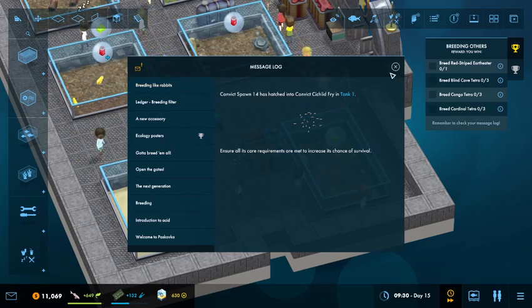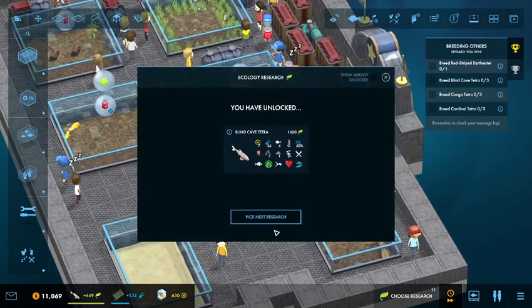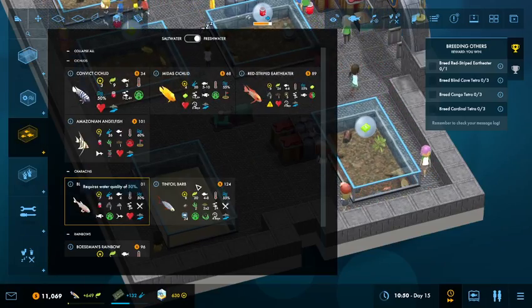It's another email, another letter, whatever you want to call them. Lion Cave Tetras are unlocked. Let's go ahead and get to work on the Congo Tetra next. Egg Scatterers — egg scatterers form breeding groups and scatter their eggs simultaneously. Cool, I guess.